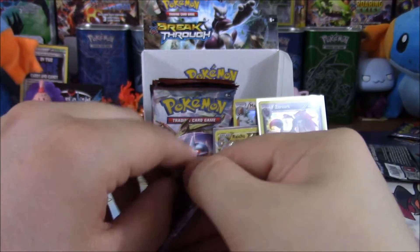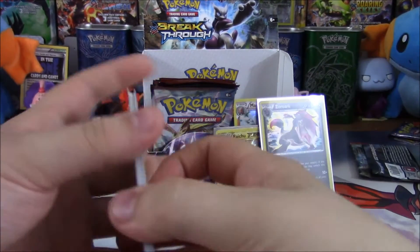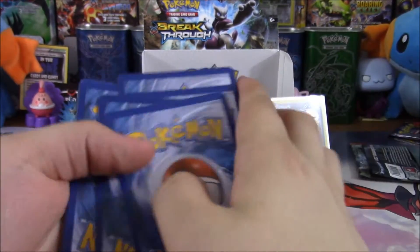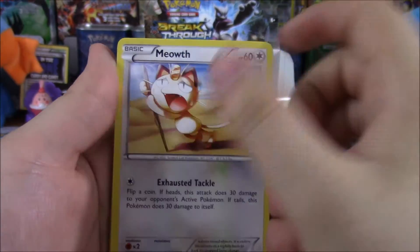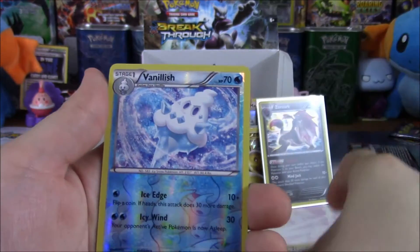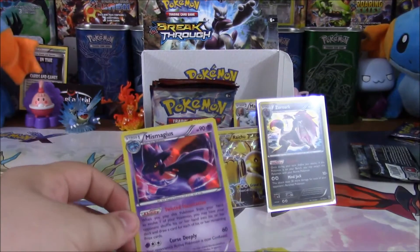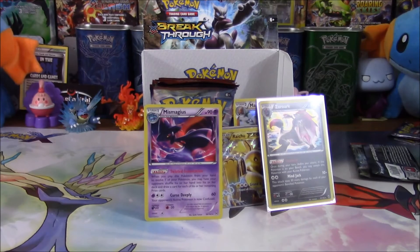We got Mega Mewtwo Y as the pack art. We have Fennekin, Panchum, Snorunt, Swinub, Magneton, Fisherman, Fisherman, Ursaring, Reverse Vanillish, and a Hollow Mismagius. Nice — I like that, very cool, it's like a mysterious Hollow. That's the third Hollow in this section, with no ultra rare this time, but three Hollows.